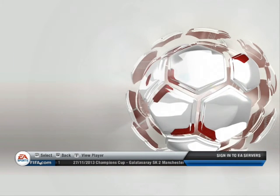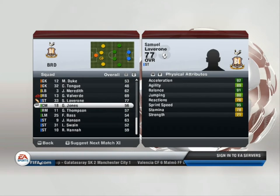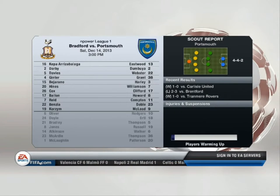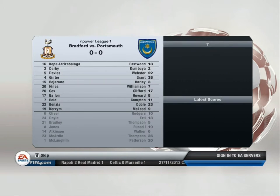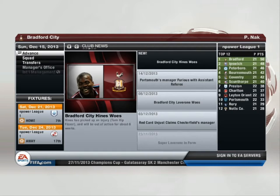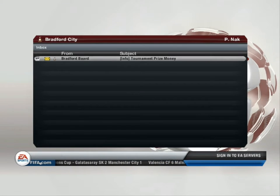It's time to turn our attention to the draw of the Johnston's Paint Trophy. Colchester United host Bradford City. Meanwhile Bournemouth entertain Coventry City. The Empire League One: Bournemouth 1, Scunthorpe United 1.